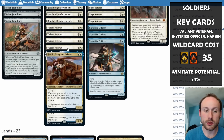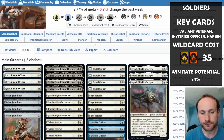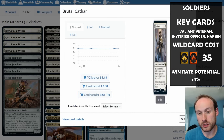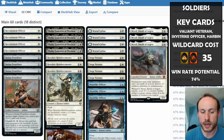Harbin does die to Cut Down without a Valiant Veteran boost, but with one out it becomes a 4/3 and harder to kill. Brutal Cathar is the main removal — you can exile anything problematic. If neither player casts a spell on their turn, it can flip to the Moon Rage Brute with first strike and ward: pay 3 life, though it loses the soldier synergies.